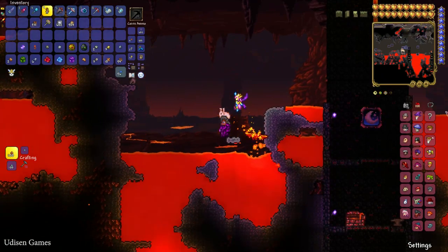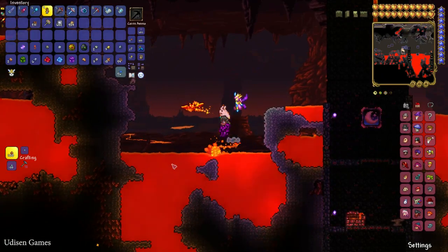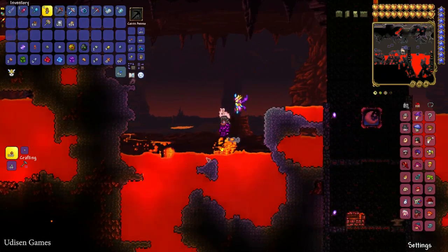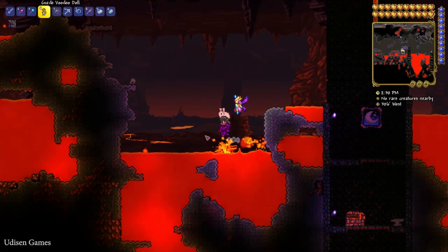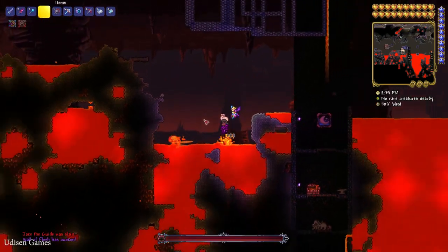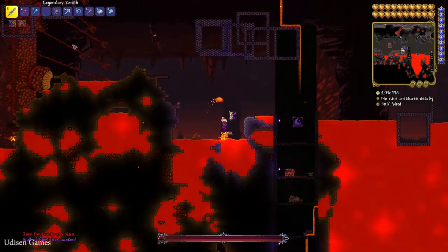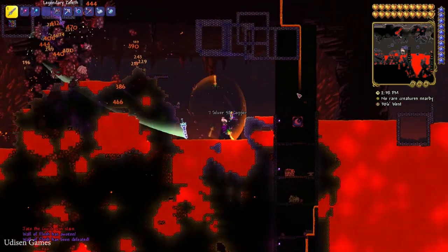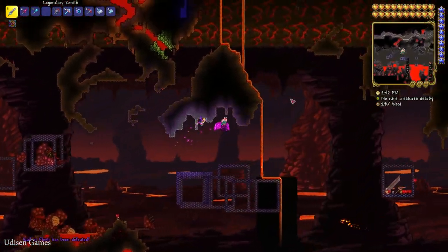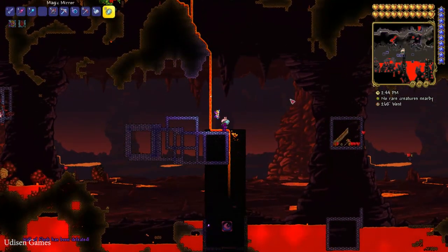You must see the Guide NPC. If you do not see the Guide NPC in this list, it means this NPC already died — simply wait for this guy to respawn and appear in his house. Then press Q button, drop the Guide Voodoo Doll inside the lava pit and this boss arrives. I highly recommend killing this boss with my TNT strategy, because this strategy gives you a lot of different options. After that, go to the surface.